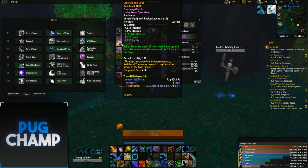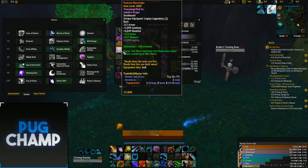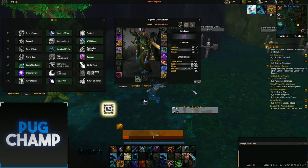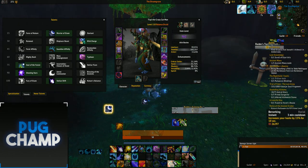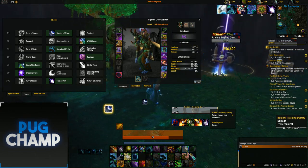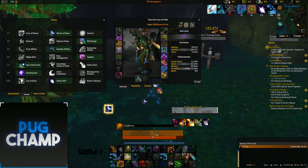For AOE you want to be using the back and shoulders legendaries. The back legendary gives you so much astral power — you're going to get all the astral power you'd normally get from a full moon rotation, which is about 2 Starfalls if you take Soul of the Forest.